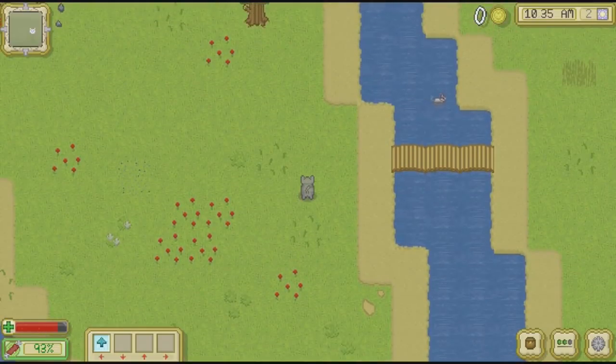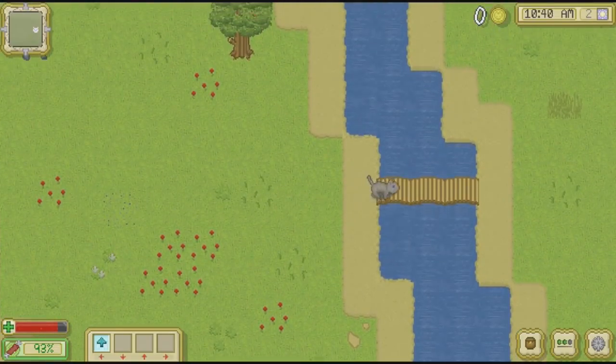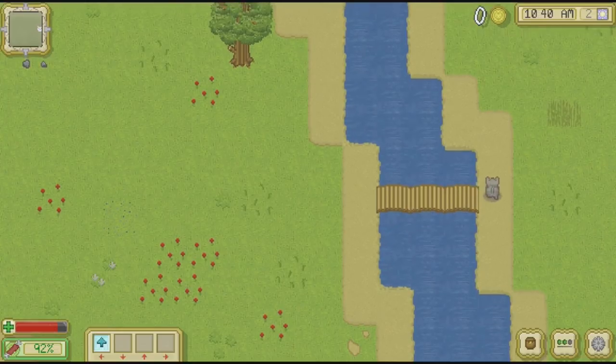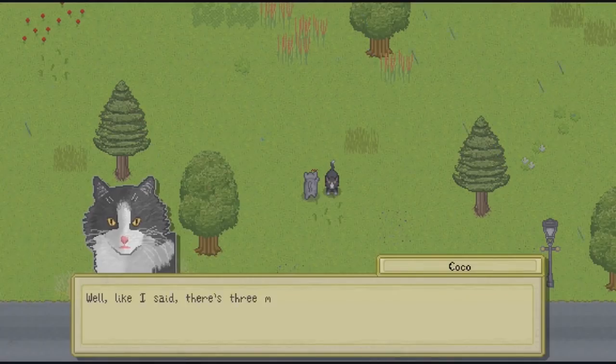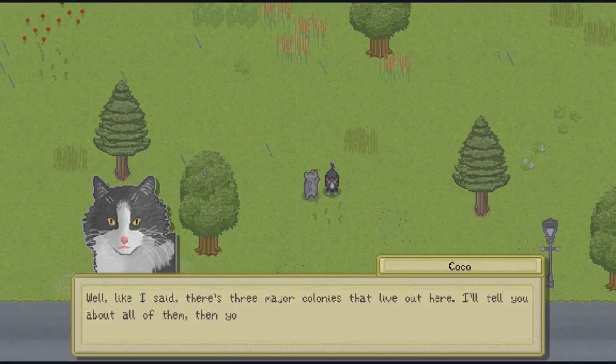You can choose between one of three colonies to start: Forest, Mountain, and Mystic. They all have their own cast of feline characters and specialties. For example, the war-hungry Mountain Tribe is more focused on combat.